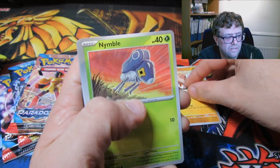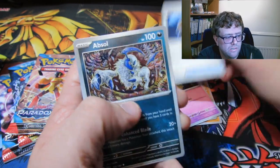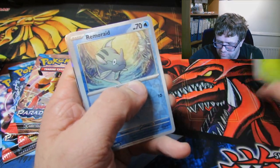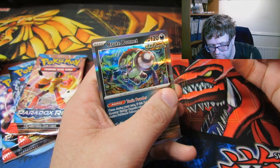First pack cards: we have a Nickit, Nimble, Spinda, Yamask, Counter Catcher, Absol, Masquerain, Ramoraid — which is our first reverse — a Pangoro which is also a reverse, and a Brute Bonnet.